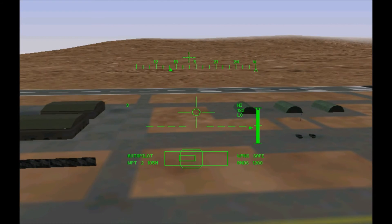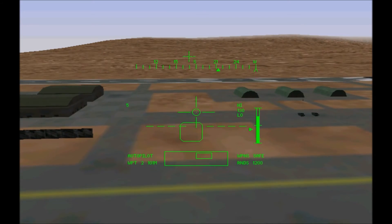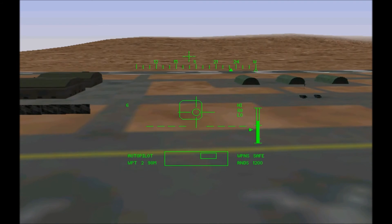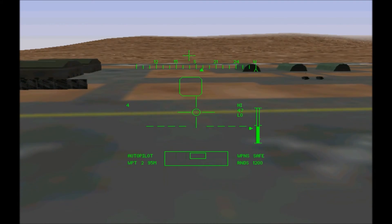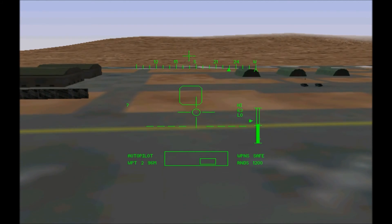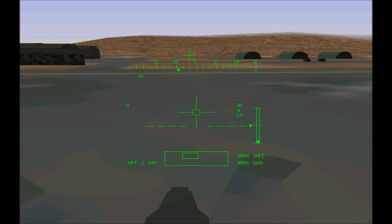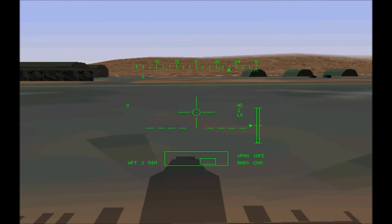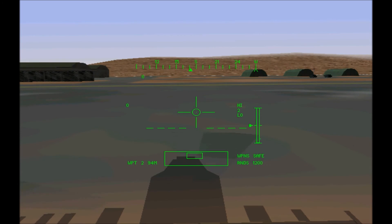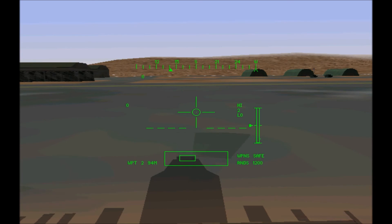Let's move on. Okay, good landing — you've earned your wings. Now you can quit the mission here if you want by pressing the Escape key. However, you can take off and practice some more landings if you want. Just press Escape when you want to quit.